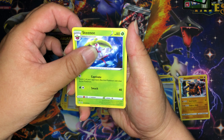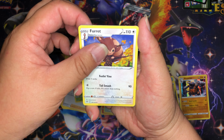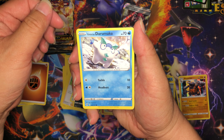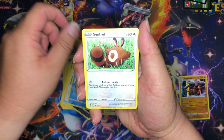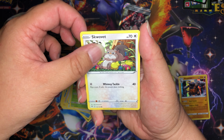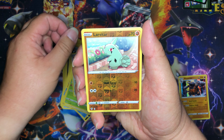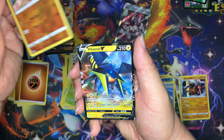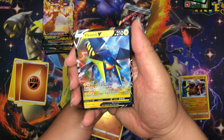Darkness Ablaze pack one: Bird Keeper, Stunky, Furret, Grimer, Galarian Darumaka, Sentret, Ralts, Squovit. Reverse holo is Larvitar, and our rare is Vikavolt V.